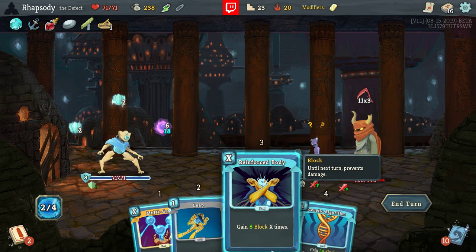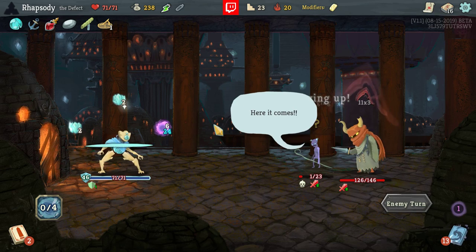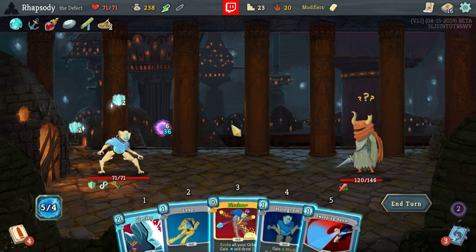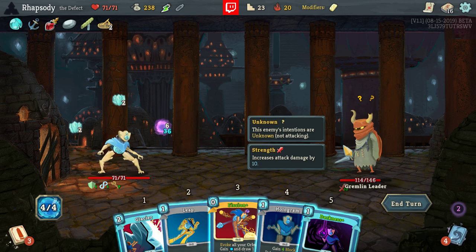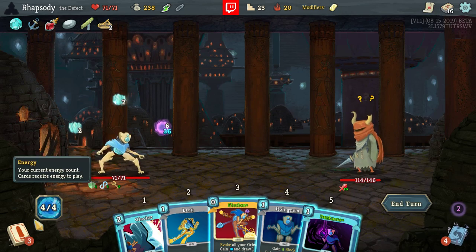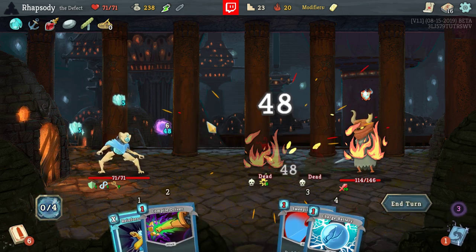33. Maybe I'll defend with a Reinforced Body here — we're defending currently for 12, 16... 28. It's just whether I could have saved the Genetic Algorithm for a later turn. Multicast this hand would actually be lethal. Darkness is useful, though. Here's what I do — I Hologram back the Charge Battery, play that, play that. Now I have a ridiculous amount of energy. I Multicast and just... beautiful. Clear everyone off.